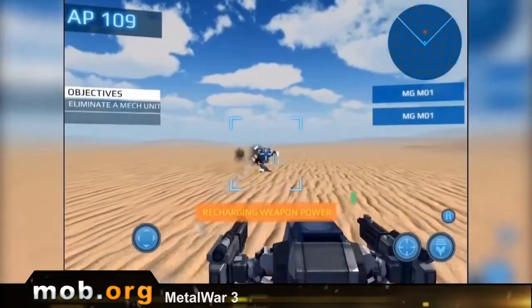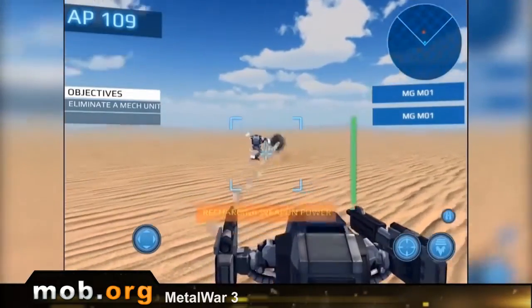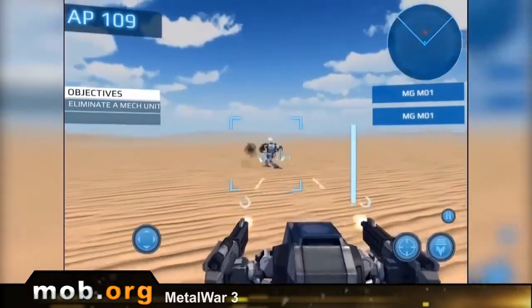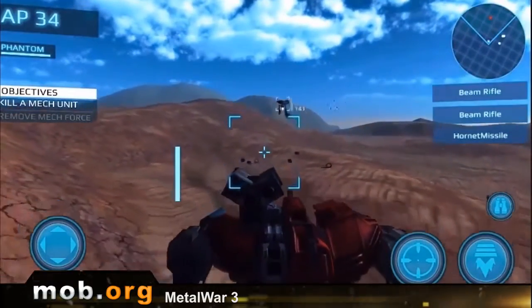When you fire, your weapon will begin to overheat, so you gotta keep an eye on it. Otherwise, you risk facing the enemy with failed guns — meaning you'll stand there under a storm of bullets like a fool while you wait for the weapon to cool down.